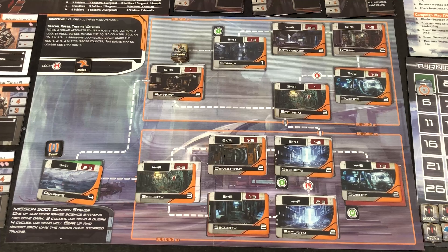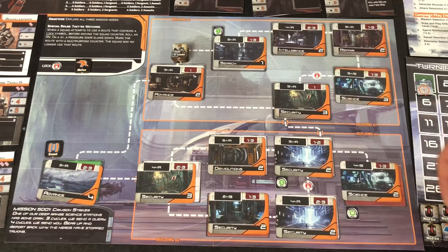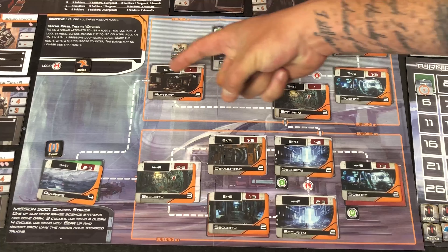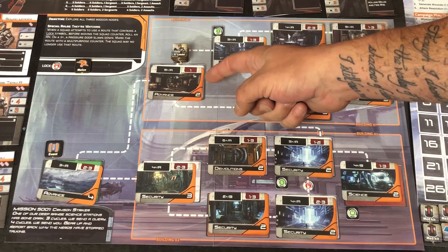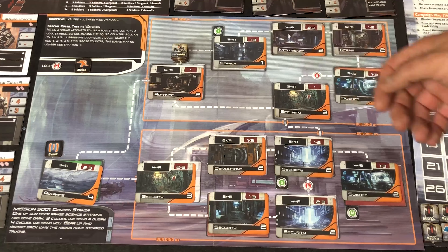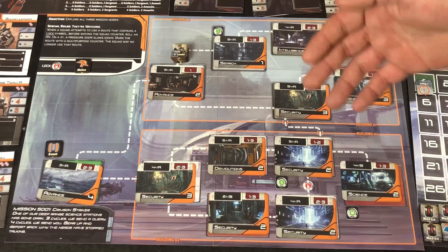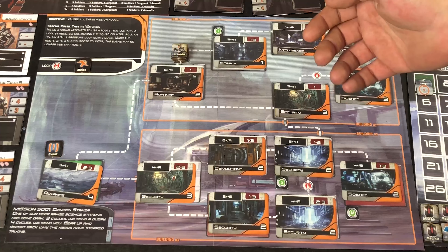It's very simple to handle your event check phase. If we take the node that we're on here as an example, looking at our event string — which is located in the top left of the node card itself — we see for this node it is a 5 plus slash A. That means you will do a random number generation, and if it's a 5 or higher, then the A event is going to take place.